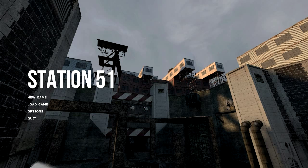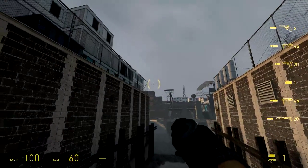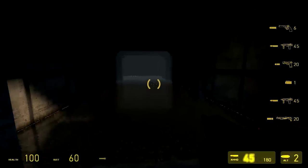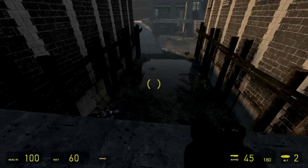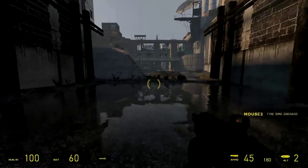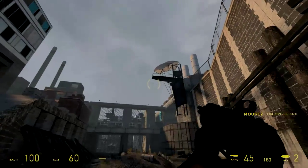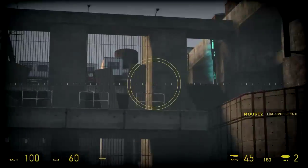Today we're having a look at the new and updated version of Station 51 by Sam Coombs. The original was released on the 22nd of May last year, so it's been almost exactly a year between the original and this update. This update contains changes to the first original map, a couple of layout changes, some minor things, some combat changes, and this entirely new second map, which is what we're going to look at today.